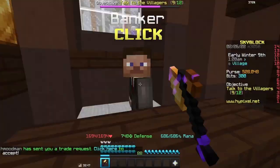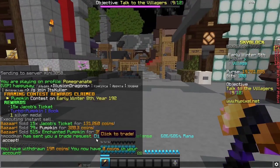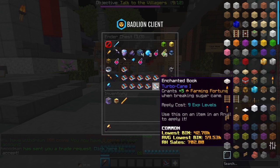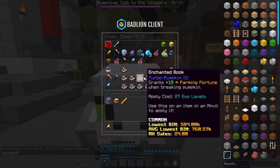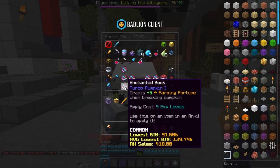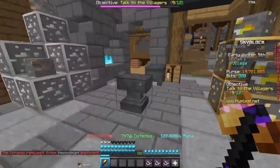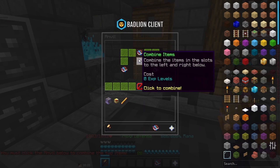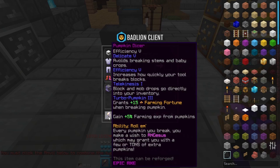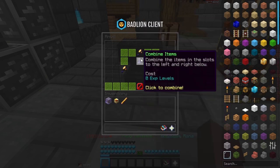First of all, gonna withdraw some money here. Let's check our ender chest to see how many turbo pumpkins we have. We have turbo pumpkin 3, turbo pumpkin 1, another turbo pumpkin 1, and that is it. So now let's quickly throw these two in here. Now we have a turbo pumpkin 2. And since we have turbo pumpkin 3, I'm gonna combine this with another turbo pumpkin e-book to get a turbo pumpkin 4 book.